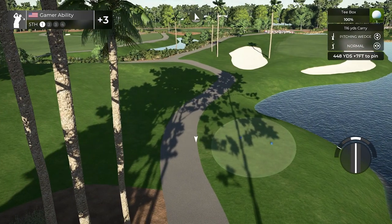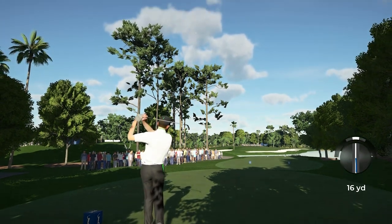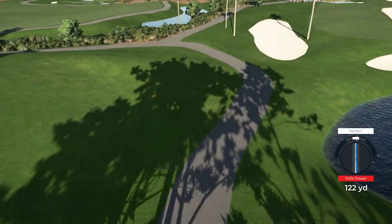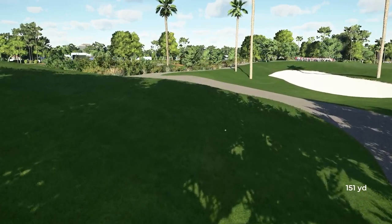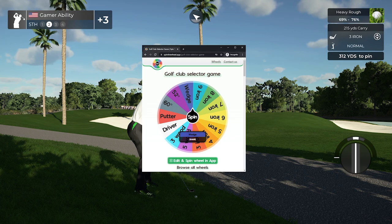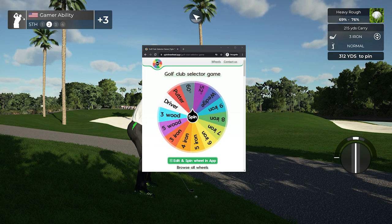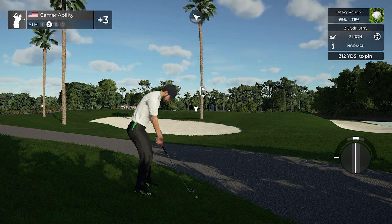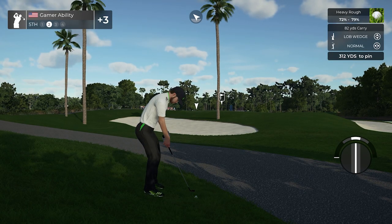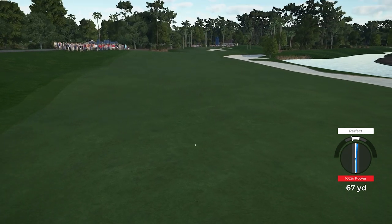We have to use the cart path, right? Getting fancy — little cart path action. Oh please give me something good, wheel. You're really letting me down. A lob wedge — the wheel hates us right now! This wheel is rigged, it is absolutely rigged right now. I hope you all have better luck than me if you do this challenge.